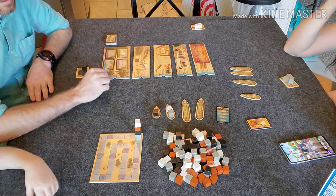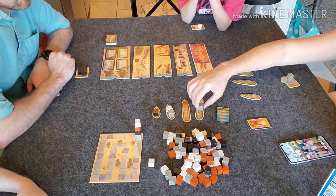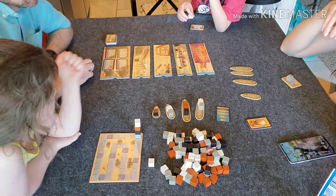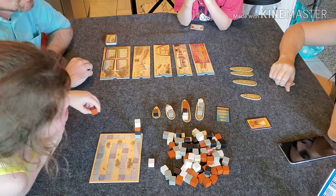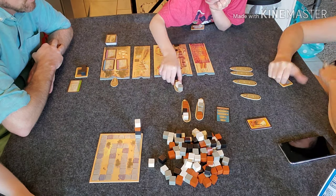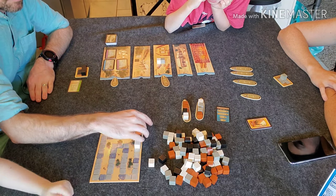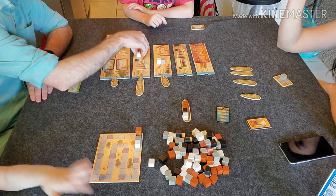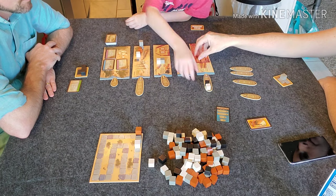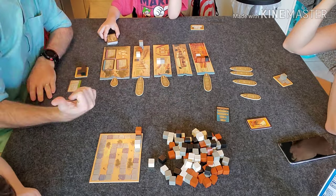Here we have Imhotep on the table. One thing I didn't mention in the rules: every single one of those port boards can be flipped to the B-side, and each gives you different kinds of rewards — not just points, but some also let you get cards from the market or stones from the quarry. It's another way to change up the game and give it replayability and variability.